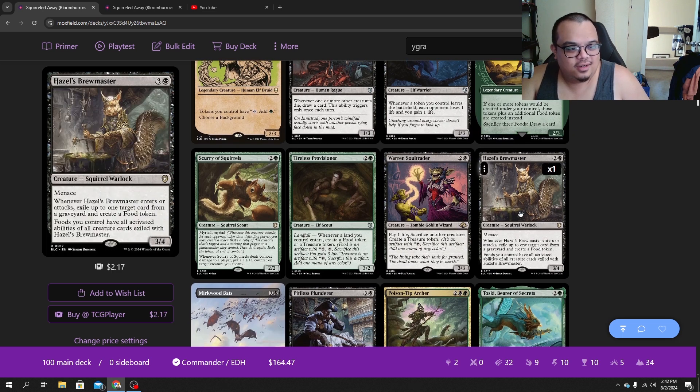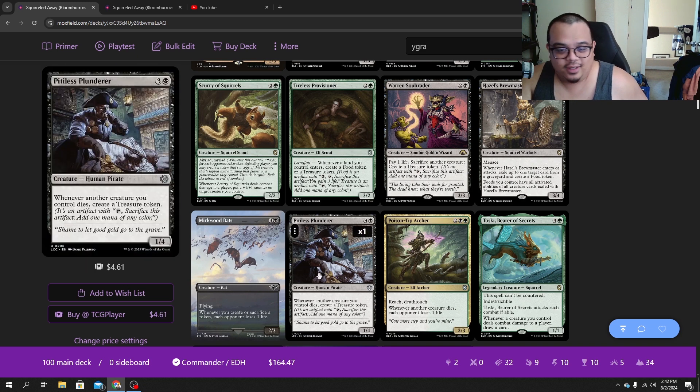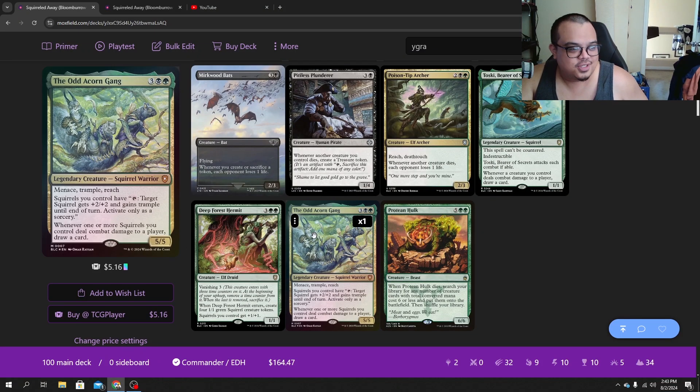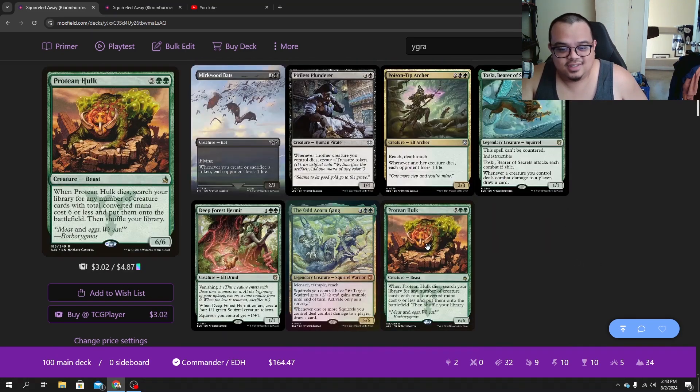Hazel Brewmaster is a fun card — you can possibly get something pretty powerful off of a graveyard, and now all your foods have those activated abilities. Murkwood Bats could end games — with any of your token-producing abilities, Pitiless Plunderer, sacrifice outlet, and all that stuff. Poison-Tip Archer is just another draining effect. Toski, God of Squirrels. Deranged Hermit — kept it in here. The Acorn Gang is a fun one — you can buff up one squirrel and swing out with it, and it gives our squirrels a draw ability as well. Protean Hulk is another great way to get these two combo pieces out, because it just gets six mana value or less.